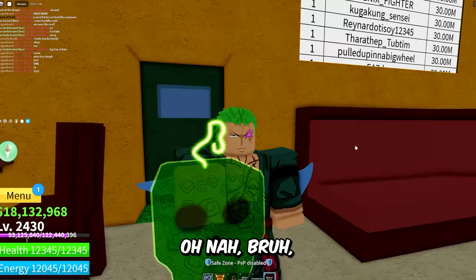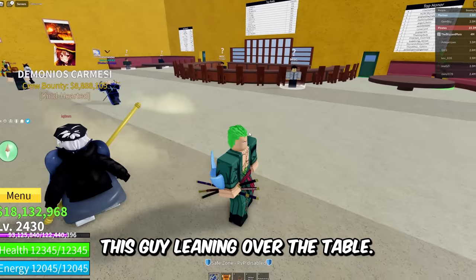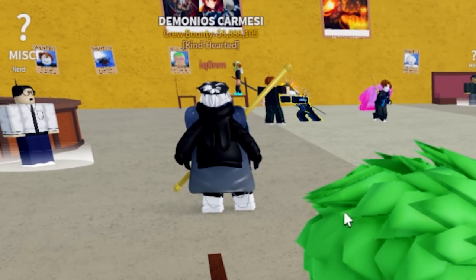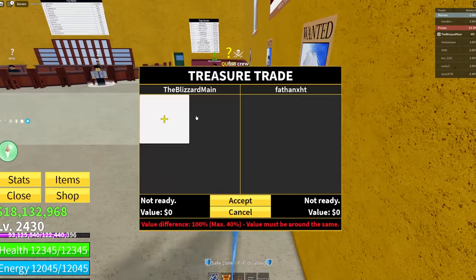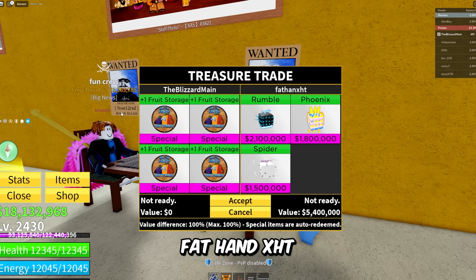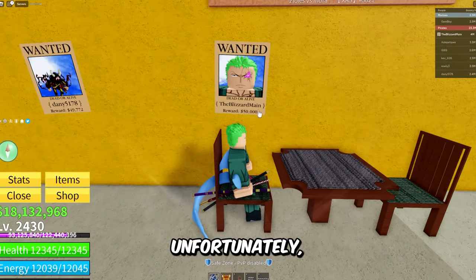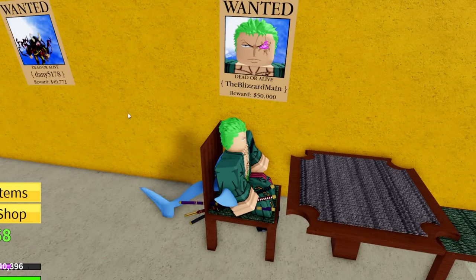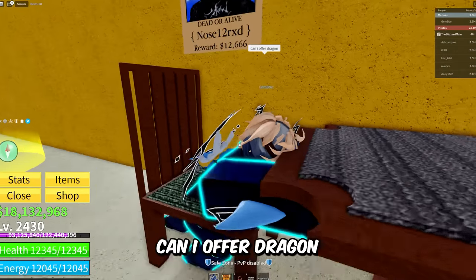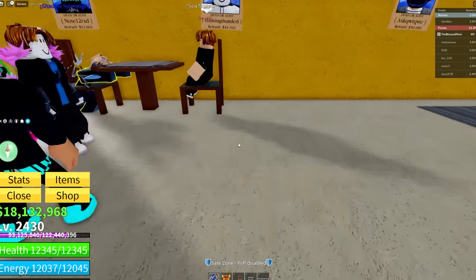Boom boom boom — oh nah, no way. Hey Nike, you look like you need some Nike kicks, bro. Everybody in the server is just — why is this guy leaning over the table? He's in the Superman pose, pushing a wall that isn't there — he's a mime. This guy is just straight up flexing his Dragon fruit on everybody. We got Rubble, Phoenix, Spider, Love — not good enough, man. We got Fat Hand XHT trading Dragon and Gem — he said 'can I get your Love?' You better mean the fruit in-game, bro.